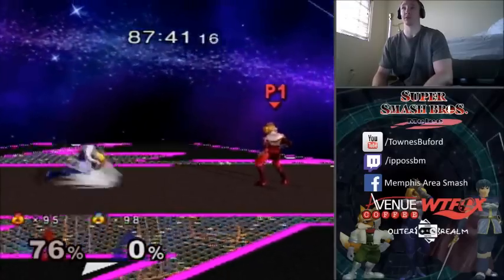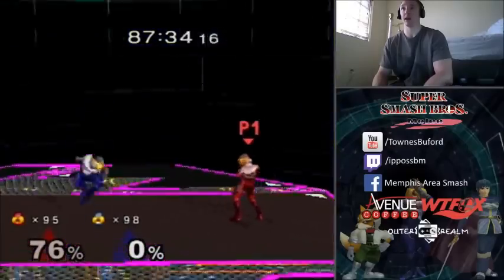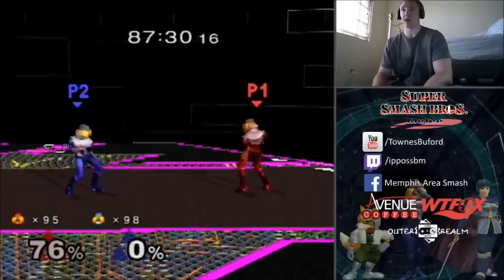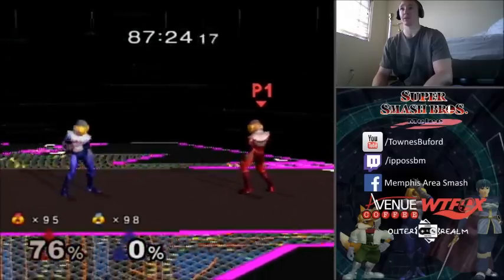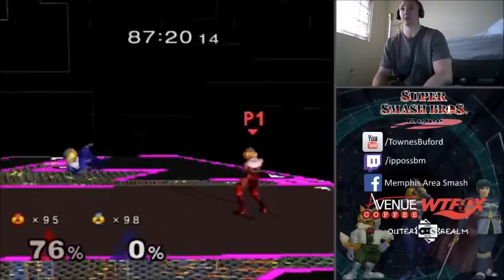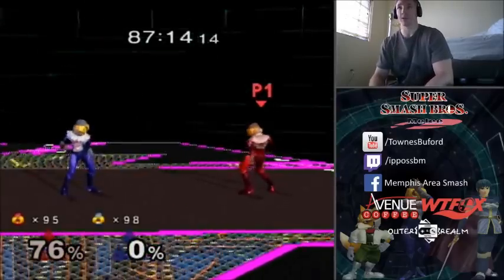So now Jump Out of Shield — this is the money. You can jump and then do anything you want. You can Short Hop, you can Full Hop, you can use X, Y, C Stick, or Analog Stick, and you can still Short Hop with Analog Stick and C Stick, which is important. And then once you're in the air, it's just like jumping off the ground without a shield — there's really no difference. So if you know all your aerial options, then you know pretty much everything you can do out of shield while jumping.